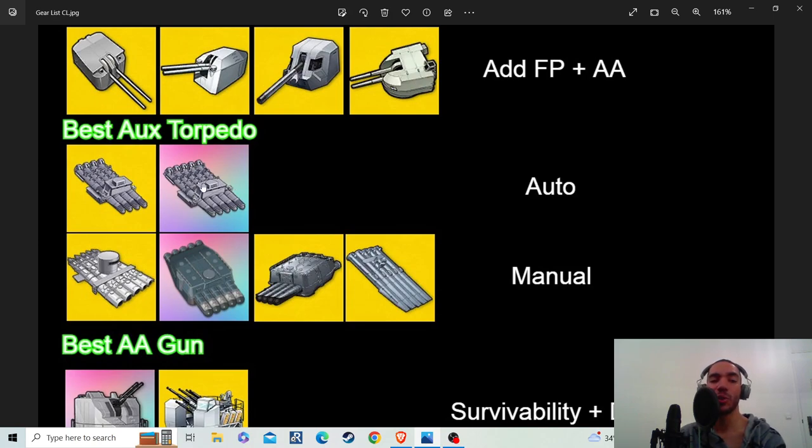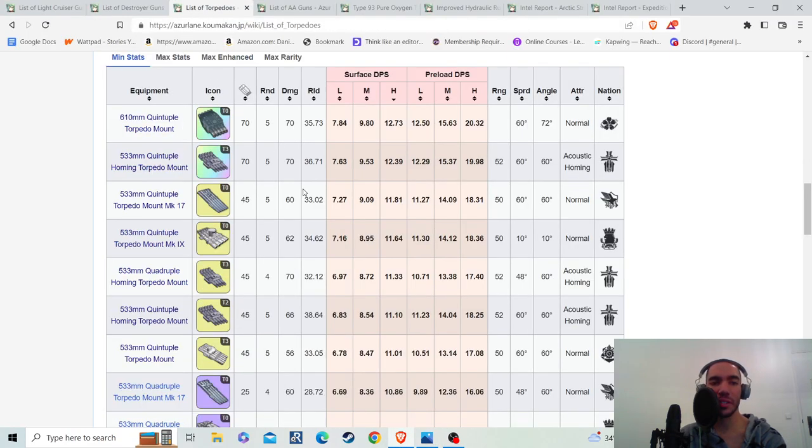The rainbow quintuple is better in PvP specifically. But for all other content, the gold quad is probably the better choice. If you're doing manual, the 533 millimeter quintuple torpedo is hands down the best choice, because it fires all the torpedoes in a straight line. If you're good enough and get your aim right, you can hit every single torpedo on an enemy — especially an enemy boss — which means a lot in Azur Lane.